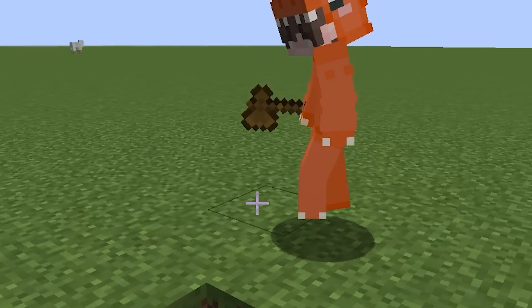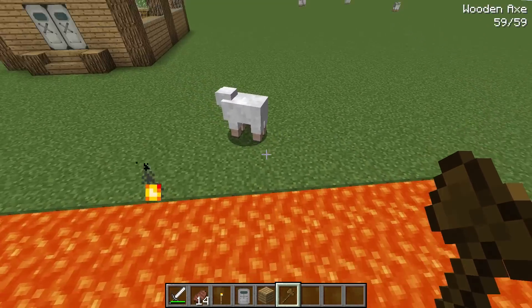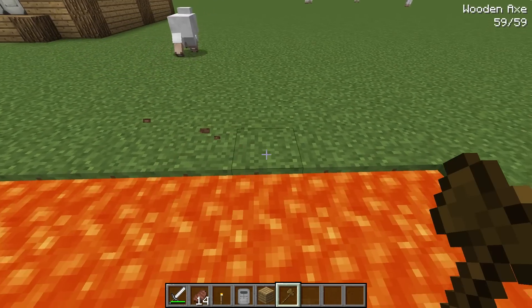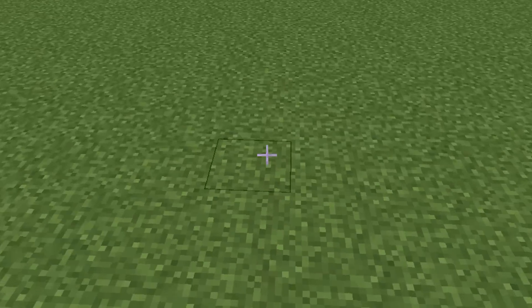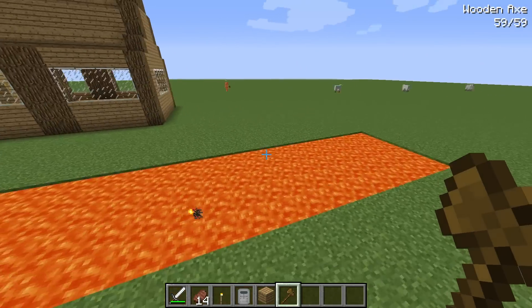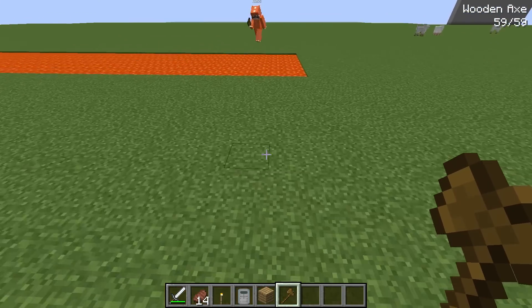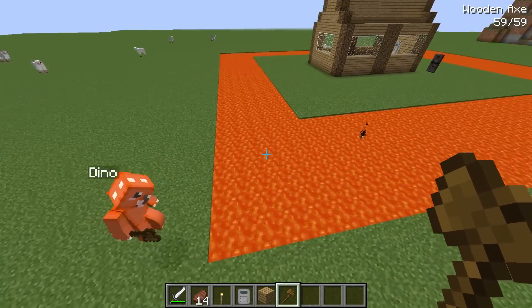I'm gonna use this mod to speed up the process — check this out, if I type this command, boom! I'll do the rest of the base: one, two, three, four, five — set lava. I'll start on the other side and meet you there. Hurry up, we have no time to waste! You even forgot a little spot — I'll fix that. Now the lava moat is complete.